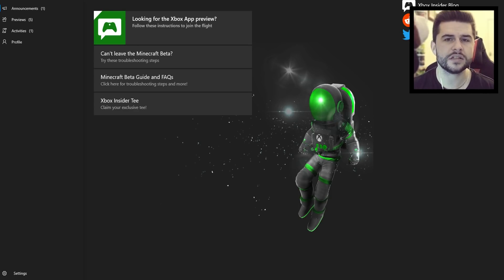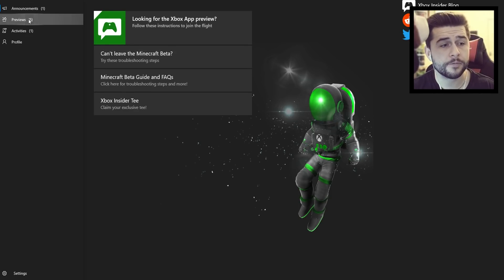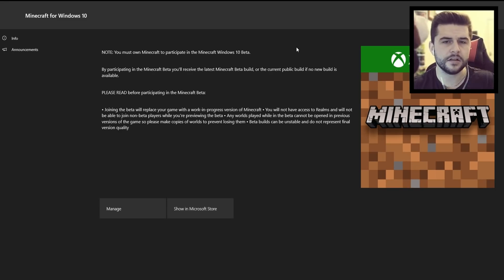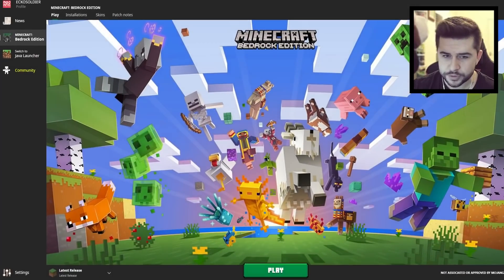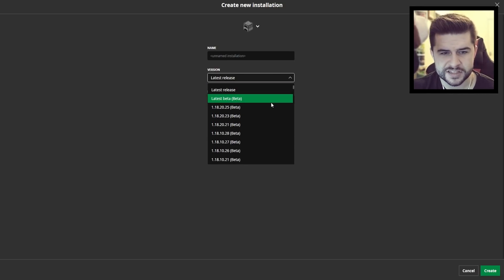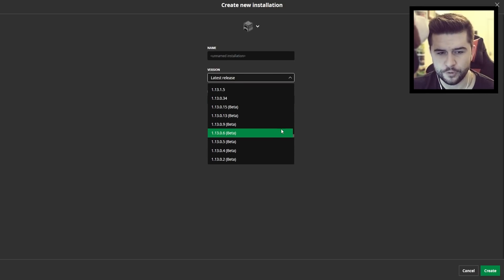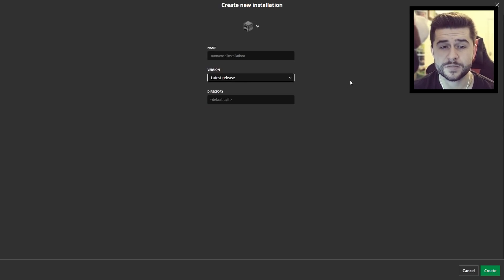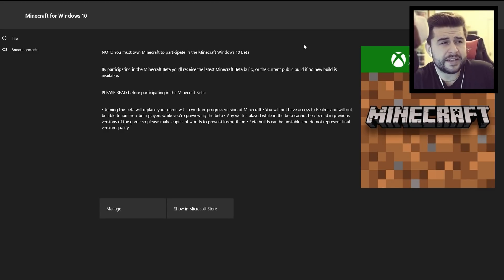In the Xbox Insider Hub, we have Previews and we also have the Beta. I'm staying in Beta for now — that's still completely fine. The reason I'm staying in Beta is because I like to use the unofficial Bedrock Launcher, which lets me create new installations and access pretty much every full release or beta version, including very old ones. But honestly, at this point, if you just want to test a couple of things, you can leave the Beta program — you really don't need it anymore.